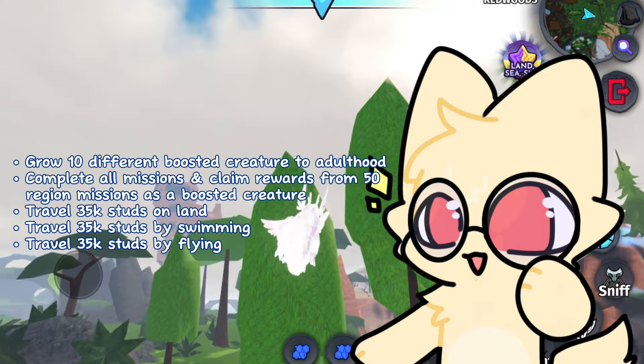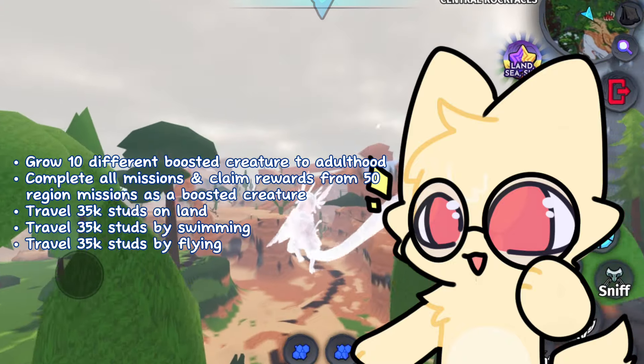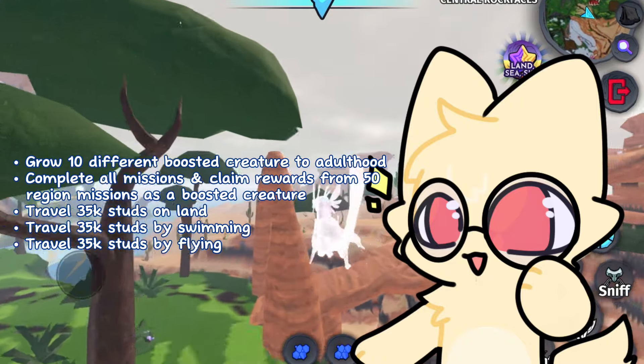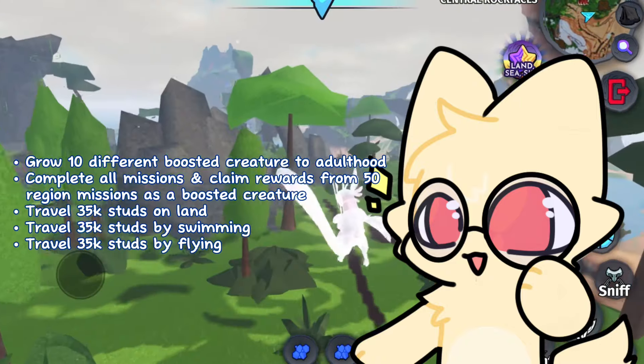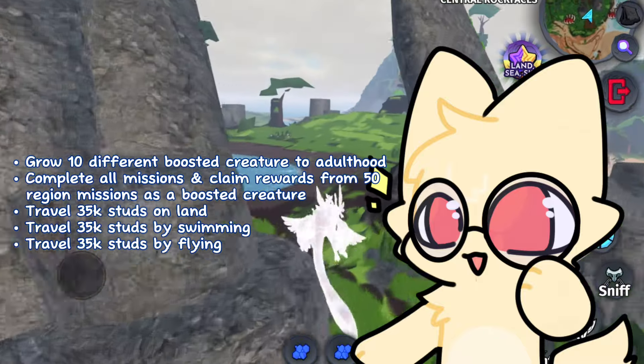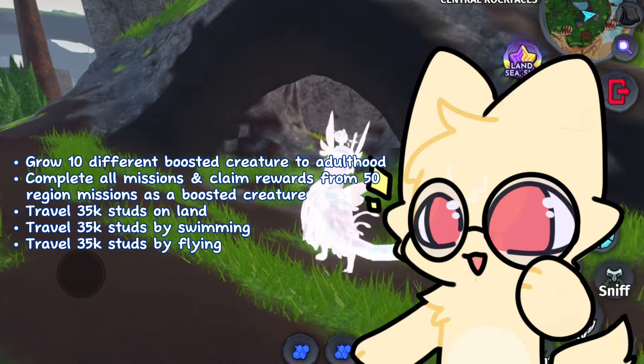Grow 10 different Boosted Creatures to adulthood, complete all missions and claim rewards from 50 region missions as a Boosted Creature, travel 35,000 studs on land, travel 35,000 studs by swimming, and travel 35,000 studs by flying.